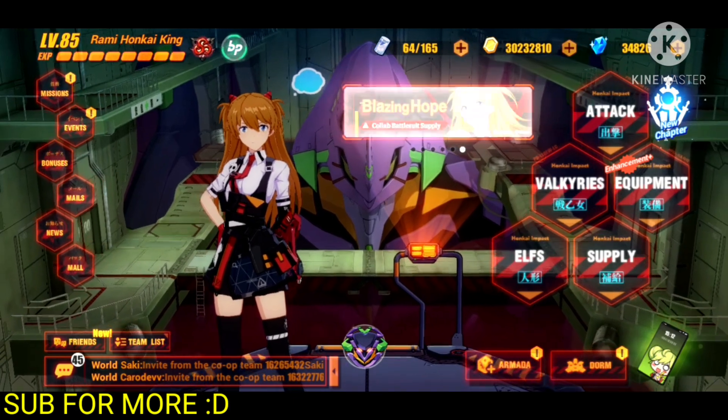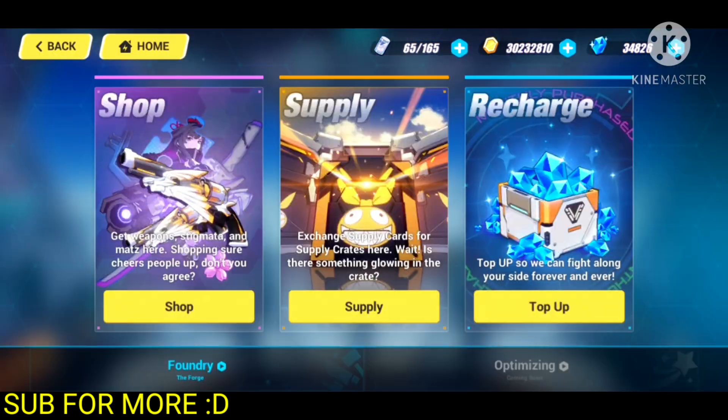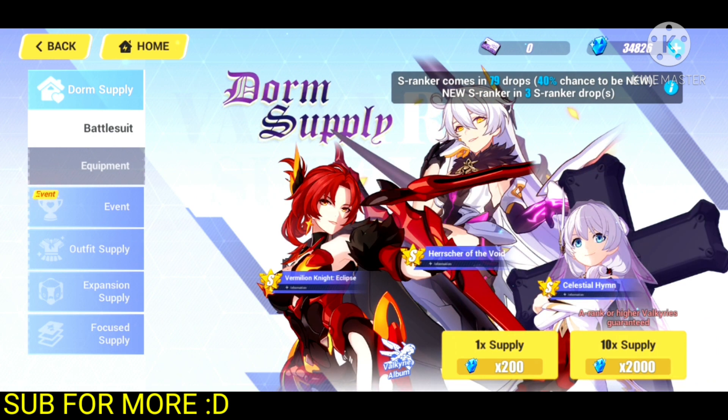Now let's talk about what you should be focusing on as a new free-to-play player. If we go to the supply, we have the Dorm Supply, which is a free-to-play supply. You can get the card from different shops, and you can get one for free from the login bonus as well. I wouldn't recommend spending crystals on this banner because it is mostly a free-to-play banner and you will be able to summon on it regardless. Focus on other banners instead.